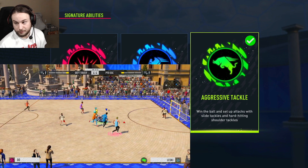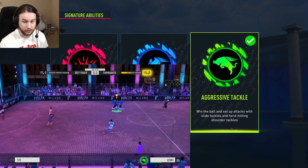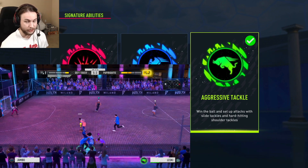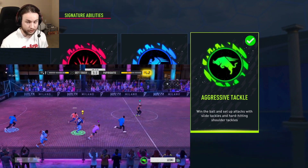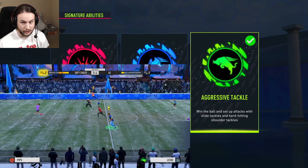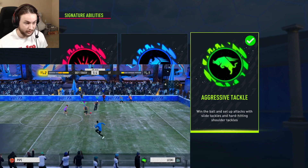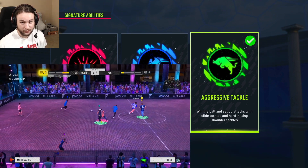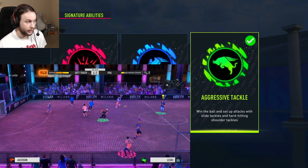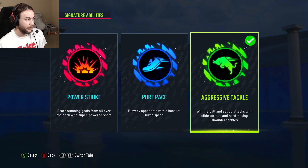Just bumping them out of the way and bullying them. Once we get to the physical page on this build, we have 99 aggression, 99 strength, 99 jumping. The defensive abilities are cracked. With this perk and the 99 aggression, your guy is just a bully. Remember when using the aggressive tackle signature ability: press B on Xbox or circle on PlayStation to shoulder check people, or press X on Xbox or square on PlayStation to hit nasty slide tackles, which are extremely overpowered and can really frustrate your opponents.